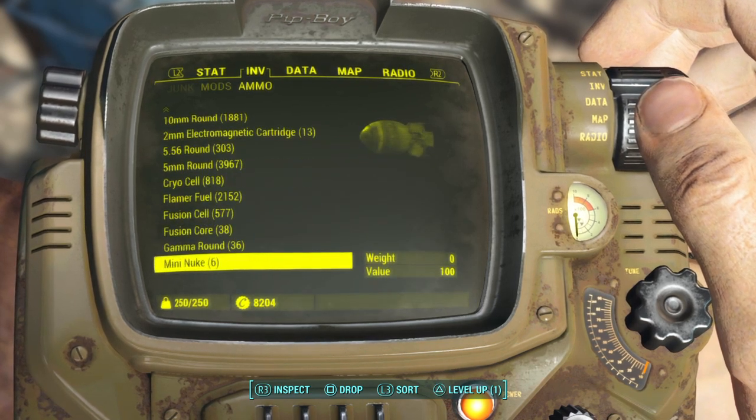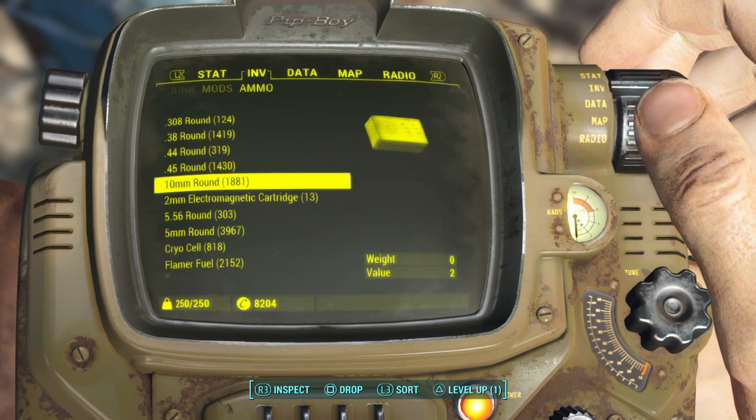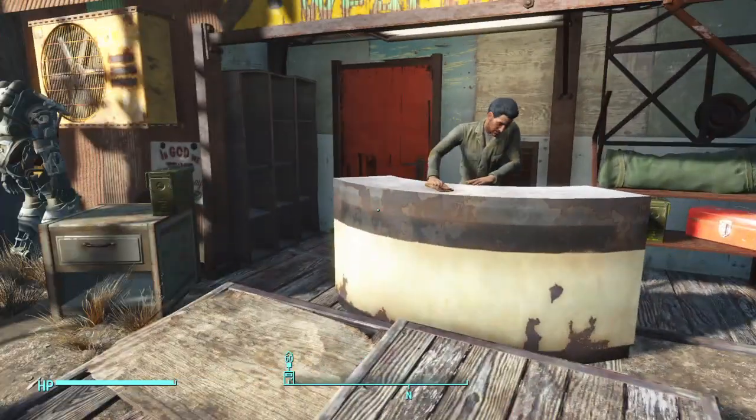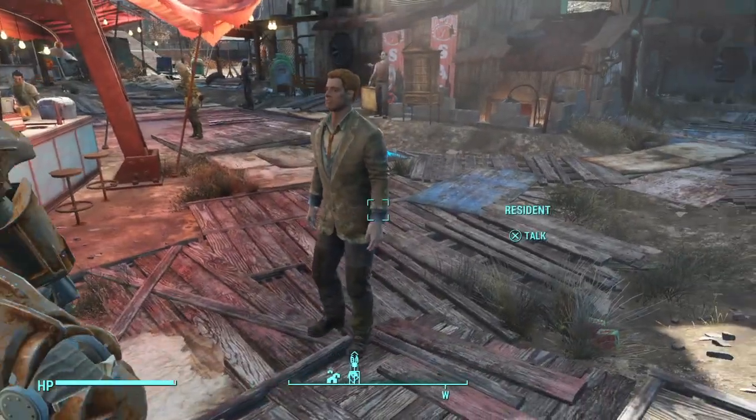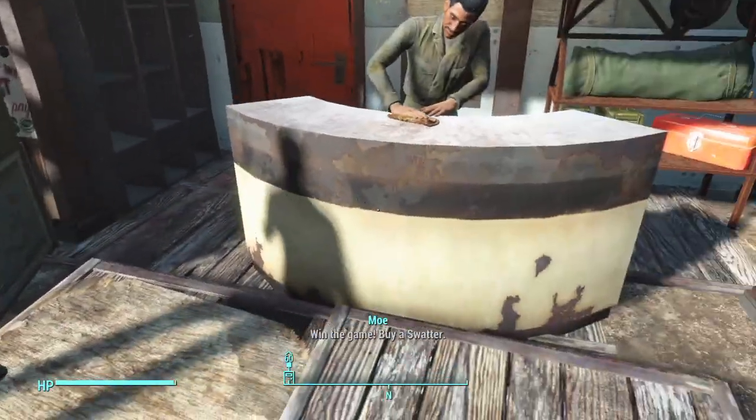Let's go ahead and check our ammo and see what happened. Where did our 50-caliber ammo go? Basically, your ammo that you're using to glitch him pulls away from your existing ammo.